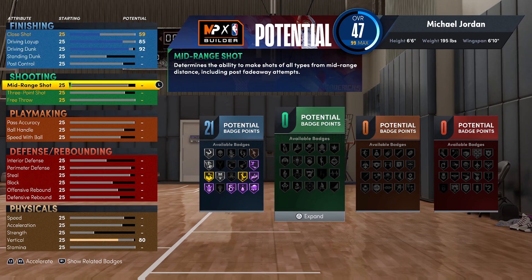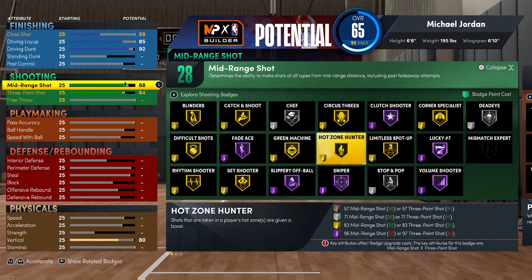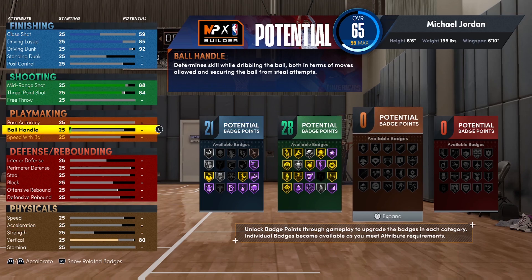Shooting-wise, MJ wasn't the most lethal shooter — shout out to Reggie Miller and Pete Maravich for holding that down. We're putting Mid-Range Shot up to an 88 because he was a killer in the mid-range. Three-Ball goes up to 84, which is the minimum to get Gold Catch and Shoot as well as Gold Circus Threes. We also get Hall of Fame Fade — and this is critical on an MJ build because when he got you in the post at mid-range, it was unstoppable. Same was said about Kobe.